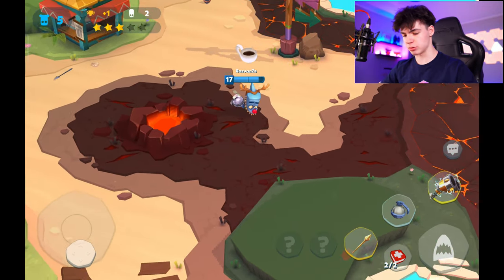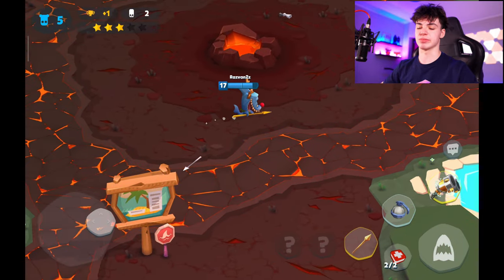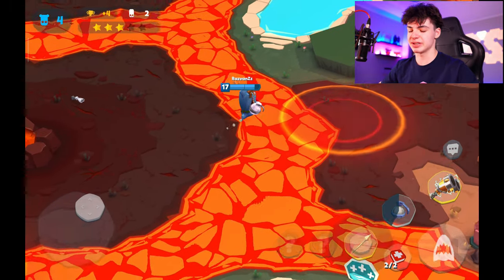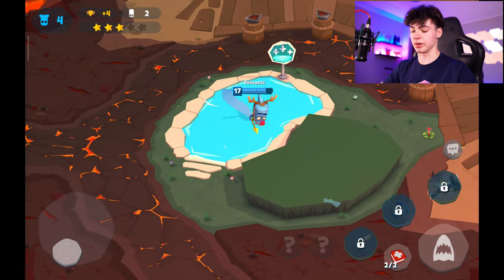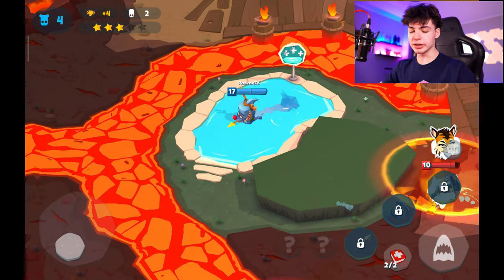Let's see what we do here. Oh no — not the volcano! These things are so obnoxious, man. You're in danger anywhere you go on this map — there's no safety net. You have the little volcano, the lava — it's something, it's crazy. You can kind of just hang around here and dodge a lot of bow shots and bombs. It's a neat strategy.